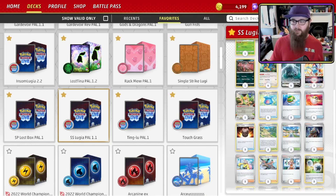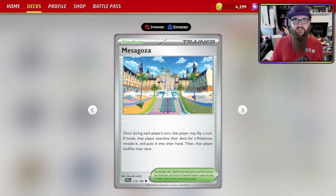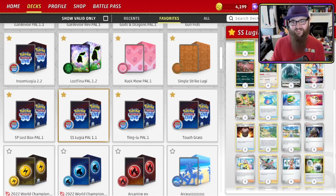For more Pokémon search, we've got Mesagoza — another coin flip. Once per each player's turn, that player may flip a coin; if heads, search their deck for a Pokémon, reveal it and put it into their hand. Note: it has to be heads, unlike some other effects. So yeah, a lot of coin flips in this deck.